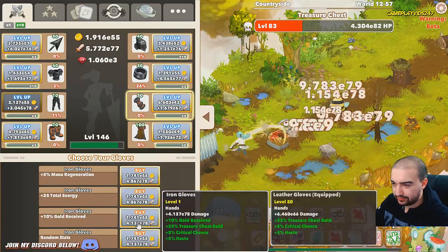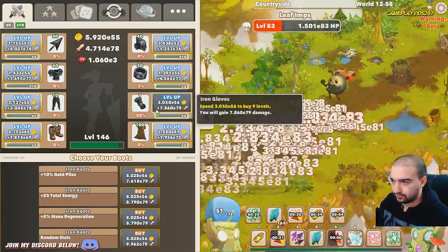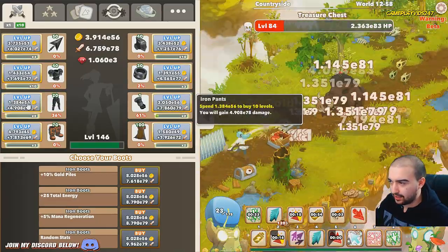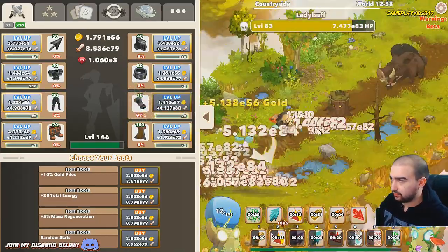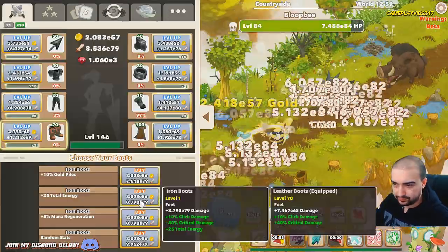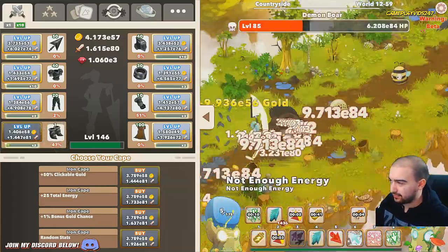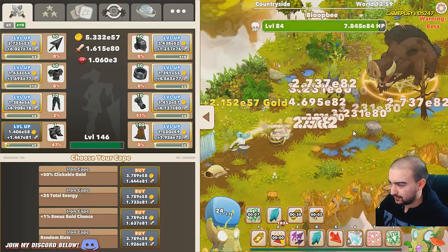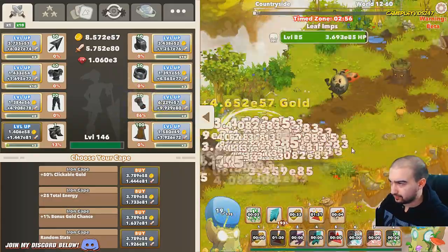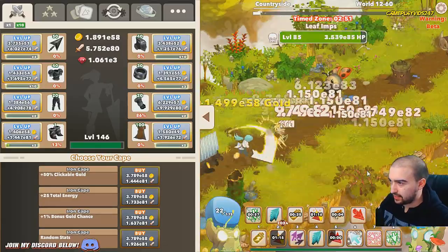Mana regeneration, no gold receive increase. Going to level up my gloves as soon as possible - I think they're very powerful. The swim for gold pile increase was a mistake, I shouldn't have done that. I don't really care about clickables at all except for the ruby clickables - those are the ones that matter to me. Zone 60, really just smashing this out now at this point in the game.